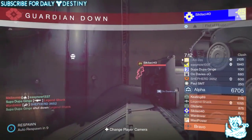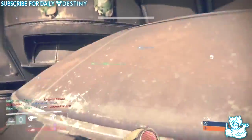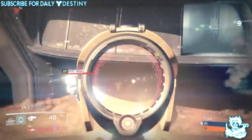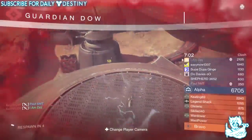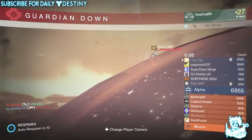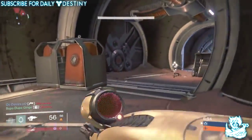Vendors — reduced Cryptarch reputation gain from engrams, but reputation reward packages now have an increased chance for legendary engrams, which is quite good. Players will now be able to use Vanguard Marks and Crucible Marks to purchase Spinmetal, Relic Iron, Spirit Bloom, and Helium Filaments from the Vanguard and Crucible Quartermasters in the Tower. That's pretty badass.